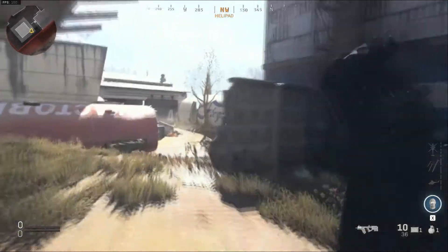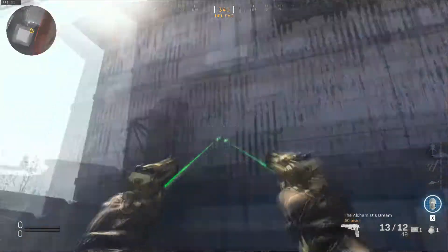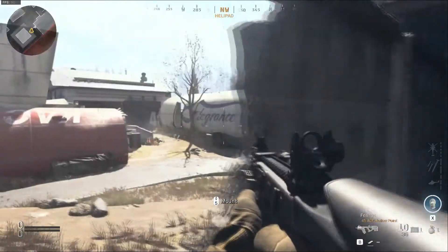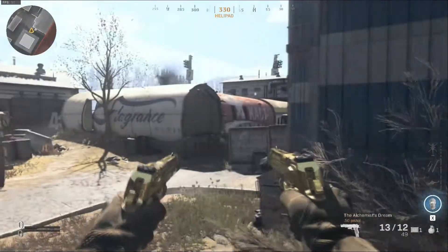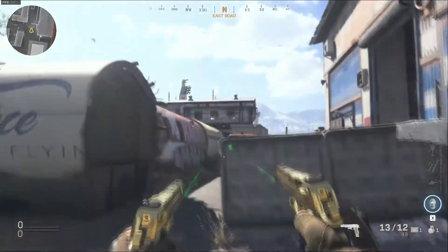The last area for longshot kills would be the back side of the blue warehouse. Through this crack in the wall we'll be able to shoot enemies through the back of spawn and up in the warehouse, though this is not as effective as the opposite side of the map.